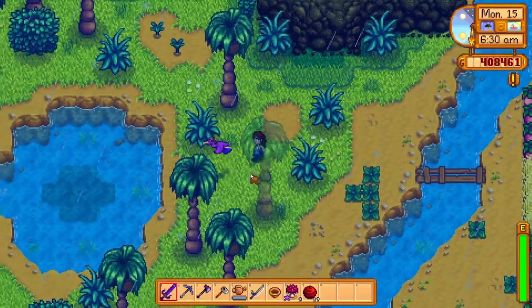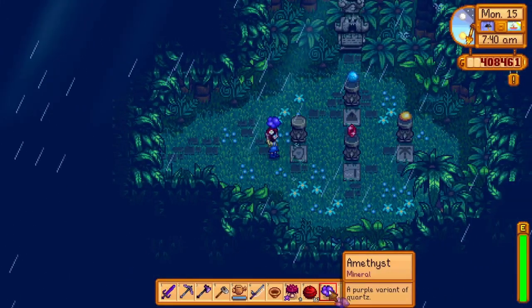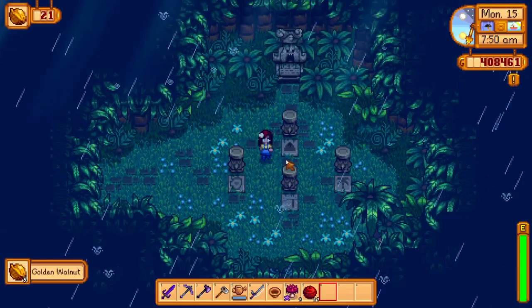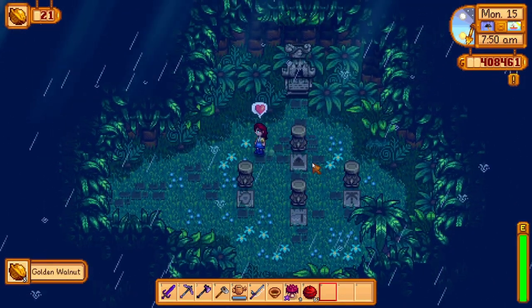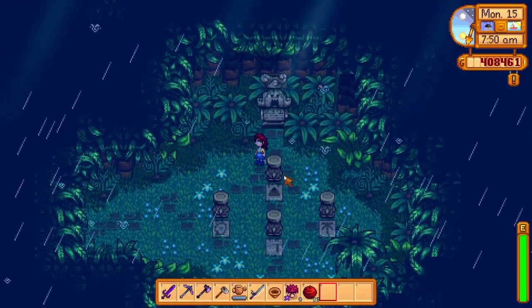To solve this puzzle, you will have to find gem birds on any day that it's raining on Ginger Island. They will drop a random gem and you will have to place it on the appropriate place. If you found the gem bird at the northern part of the island, you will place it at the northern pedestal. You will be rewarded with five golden walnuts.